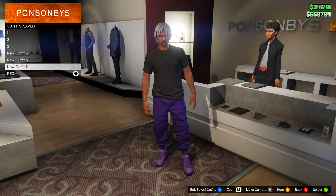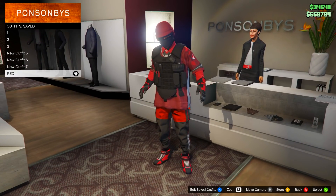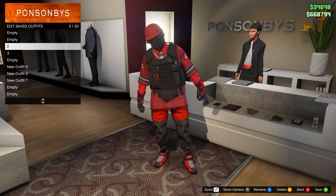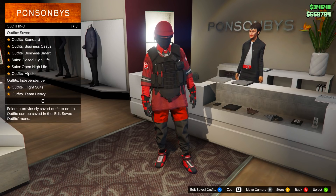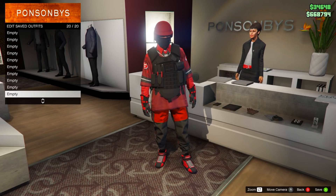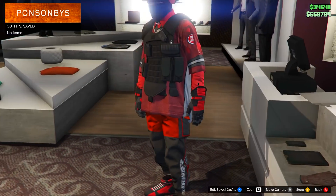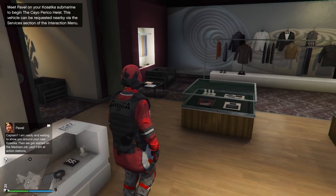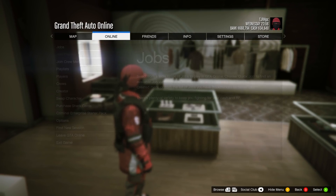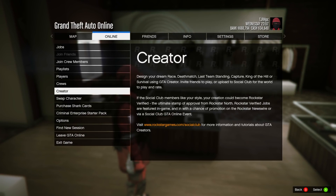Because doing this glitch will delete all your saved outfits, equip the saved outfit you'd like to keep first. From here you can delete all your other saved outfits if you want to, but they do get deleted either way by doing the glitch. Then back out of this menu, open up your pause menu, go to Online, and head down to Swap Character.